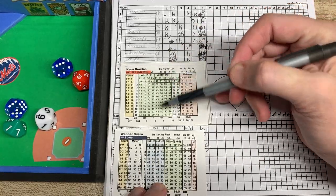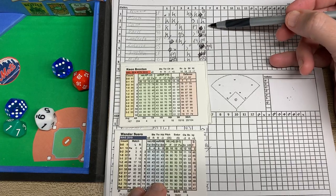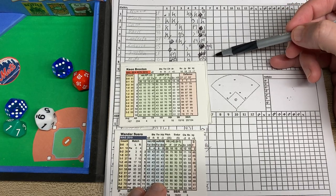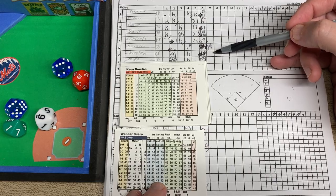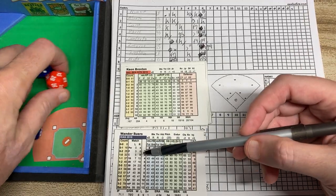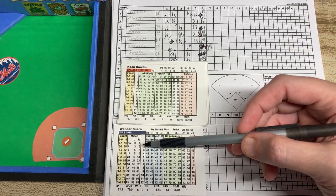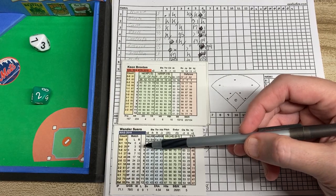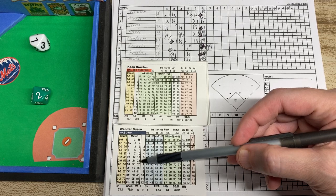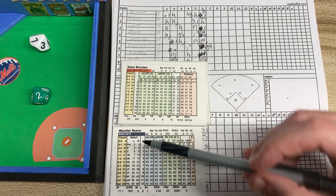Wander Suero can go 5, and he's gone 1, 2, 3, 4, 5 — so that means that the next hit he will be tired and I will pull him. Let's see what the matchup is against Broxton. We're going to look on Suero's matchup section against a righty, and we're going to run a 2d10. We got a 27 — a 27 versus a righty is beyond the 23 which is third base, so all the way up to 32 it would be shortstop.